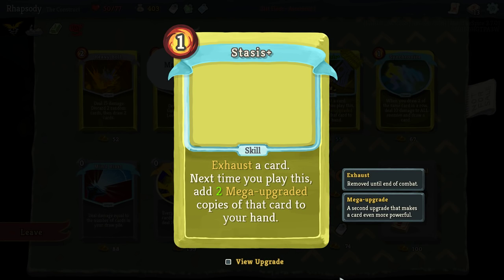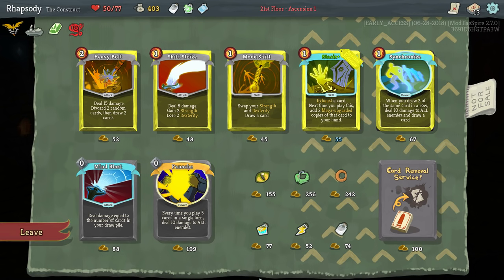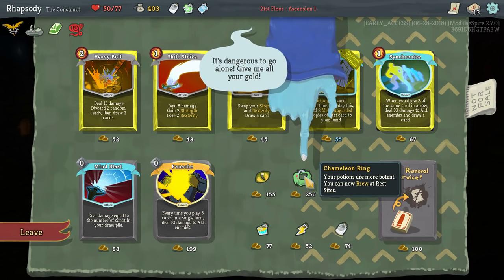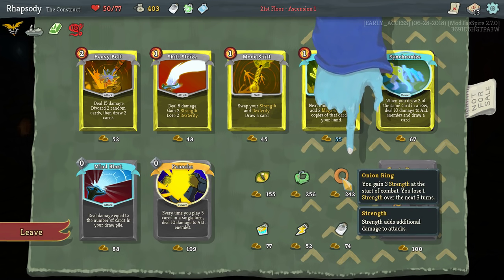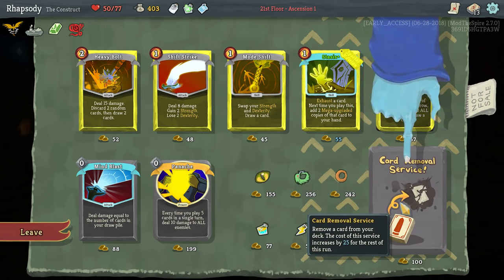Stasis: exhaust the card, next time you play this add two mega upgraded copies. The upgraded version is innate retain exhaust — the next time you play this, gain three mega upgraded copies of that card to your hand. Chameleon Ring: you can now brew at rest sites. It's really difficult for me to tell what I want anymore because I think it's just defensive cards. We gain three strength at the start of each combat, lose one strength over the next three turns, as well as the Pet Ghost which adds a ghost card to your hand every single turn — basic strikes, basic defends that are exhaust ethereal, as well as a fetch to get a basic card from your deck. I think it's just card removal.